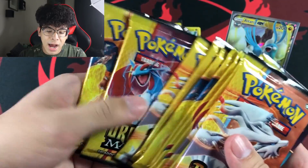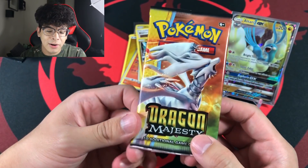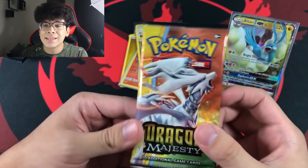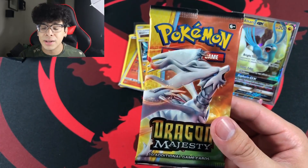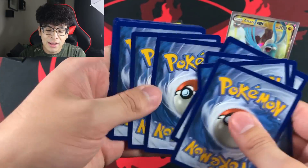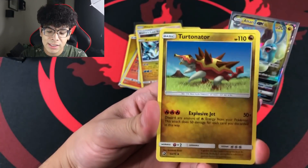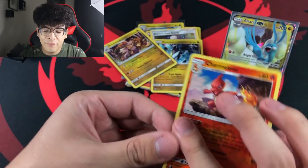How many packs do we have left? About eleven booster packs. This is basically the tenth pack, and if I don't get a full art or secret rare, one of these ETBs is basically a bust. Our luck is running out, guys — smash that like button because I need that emotional support right now. We got a Charmeleon holographic and a Kamoowak holo.